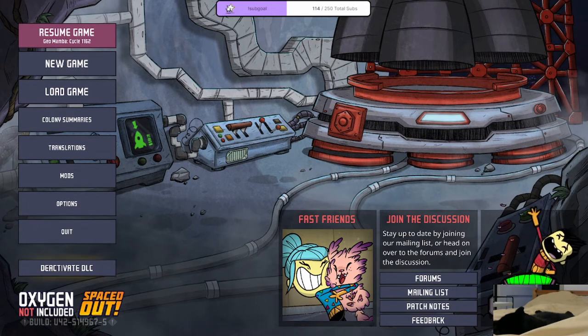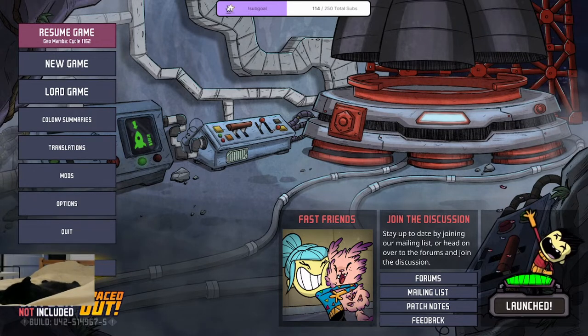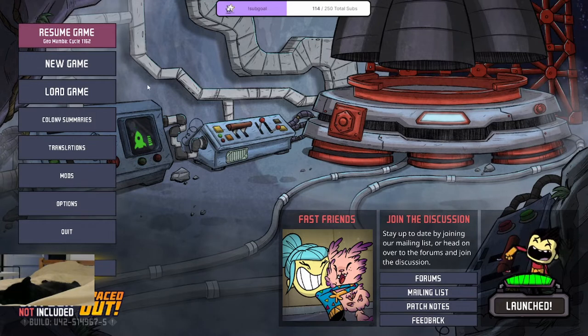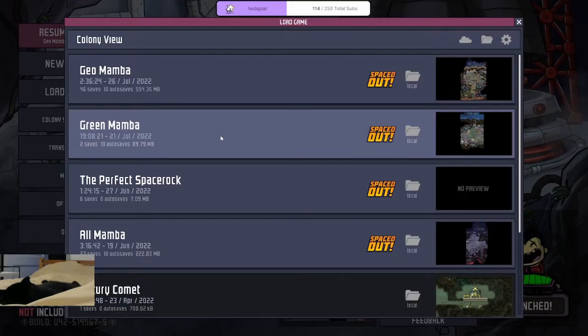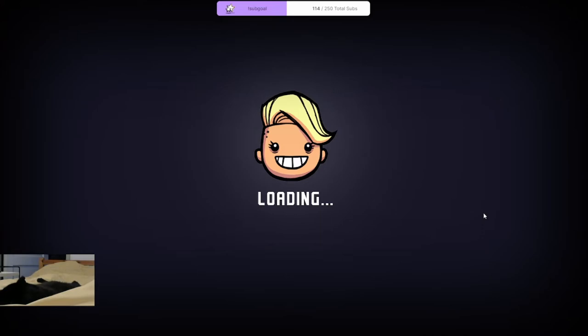Hello everyone, Two Legit City on the mic! What's going on everybody, how y'all doing today? Two Legit City here — we're back into the green mamba. Today we're gonna be looking to beat the game: setting up the tear breacher, opening it up, sending a rocket through, and wrapping up our last artifacts.